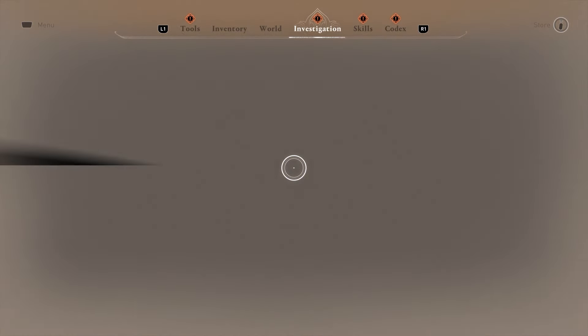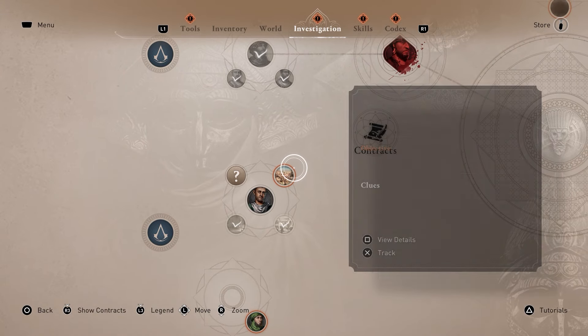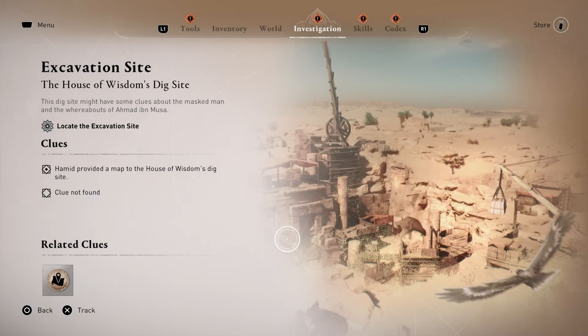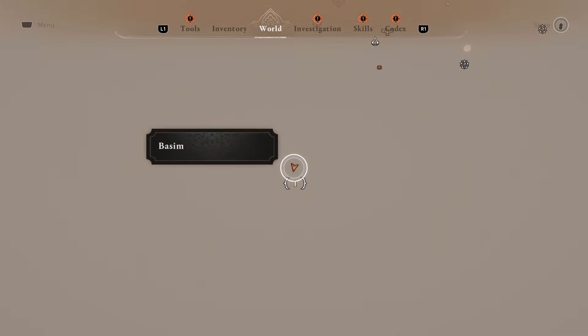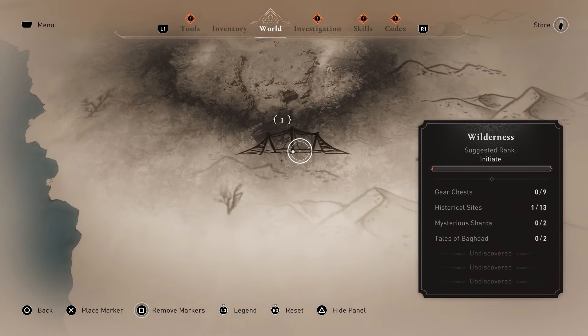Basim is down here to the southwest. The clue itself can be found here — go to 'View Details' and then view the actual map. I was trying to use that picture for ages, so just in case you didn't know where to find the map, you can go find it yourself. It's southwest of Baghdad out here in the wilderness.